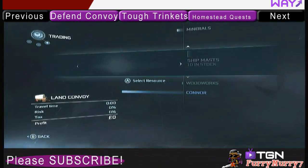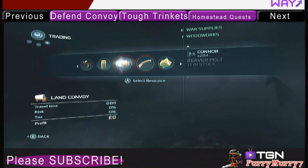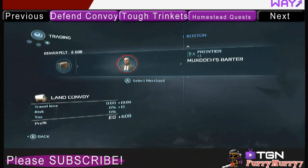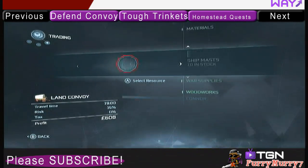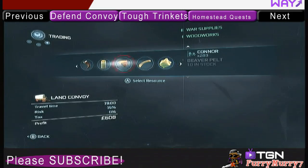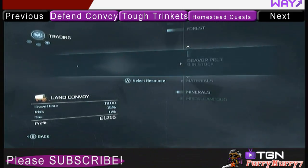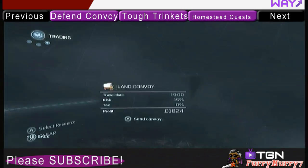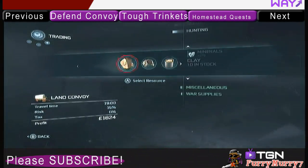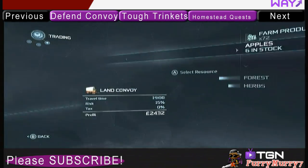Remember that you can also use your convoy to sell items in your personal inventory — just scroll all the way down to where it says Connor. I would highly recommend that you sell expensive items like pelts: beaver pelts, bear pelts, elk pelts. Sell your pelts using the convoy. Don't just walk up to a general store and sell them.